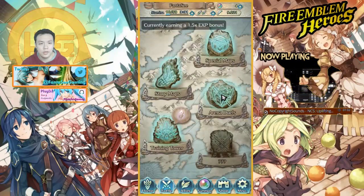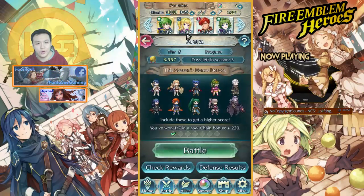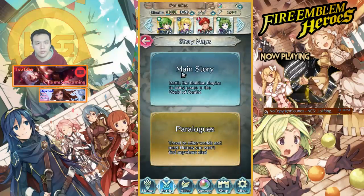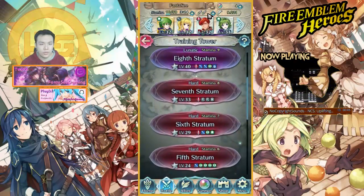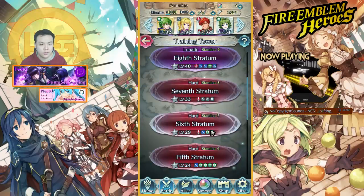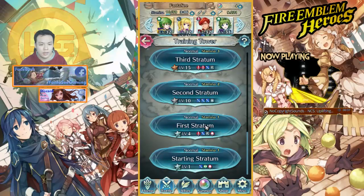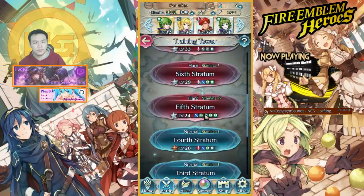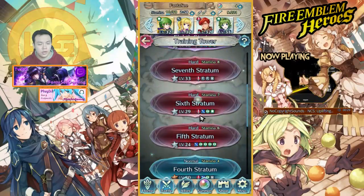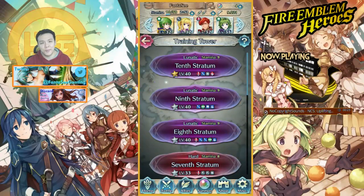Don't forget the arena duel trick: doing an arena duel resets your training tower list. Same with story maps — going into any map gives you a reset. If you have absolutely nothing to use, start making a new level one team and begin leveling them from level one, using them to reset the list whenever the stages aren't in your favor. That's pretty much it — thanks for watching and I'll see you guys in the next video, peace out.